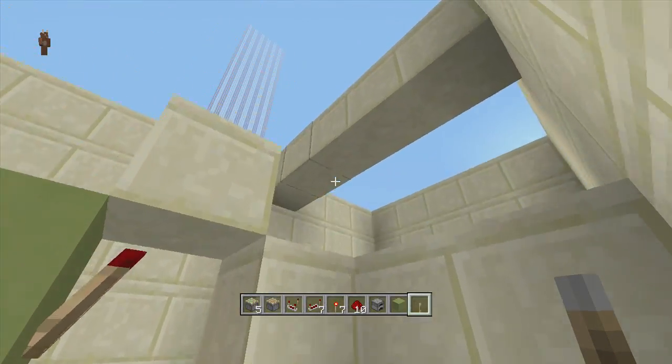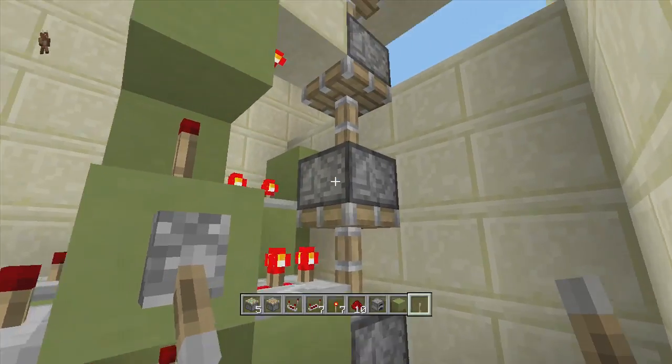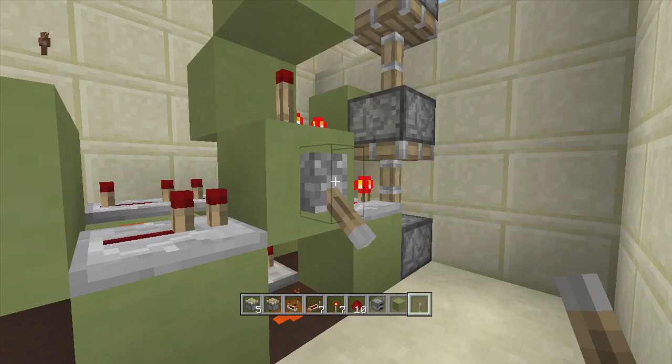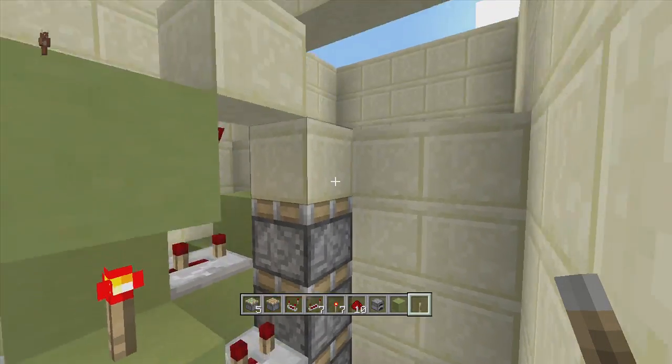Flip down the lever and this should triple piston extend up, making it flush with your surface. Flip down the lever and as you see it triple piston extends all the way up, making it flush with the surface. Flip it up and as you can see it will retract all the way down.